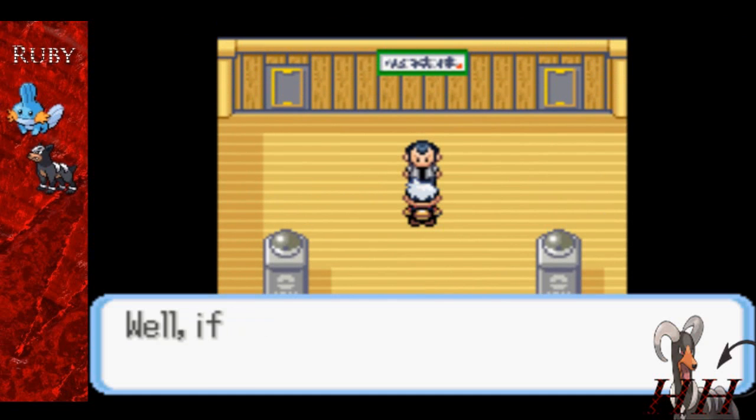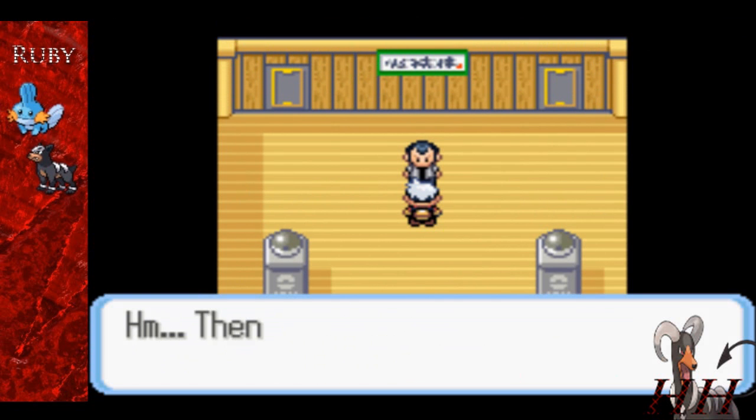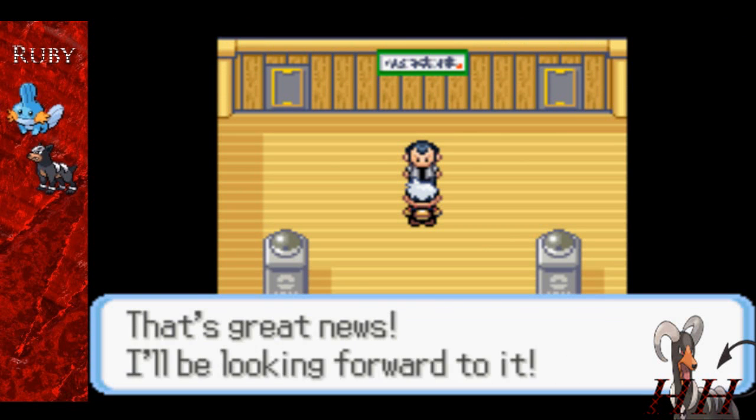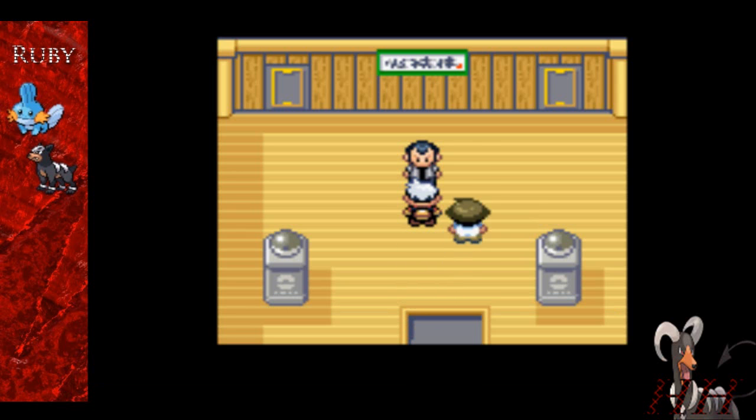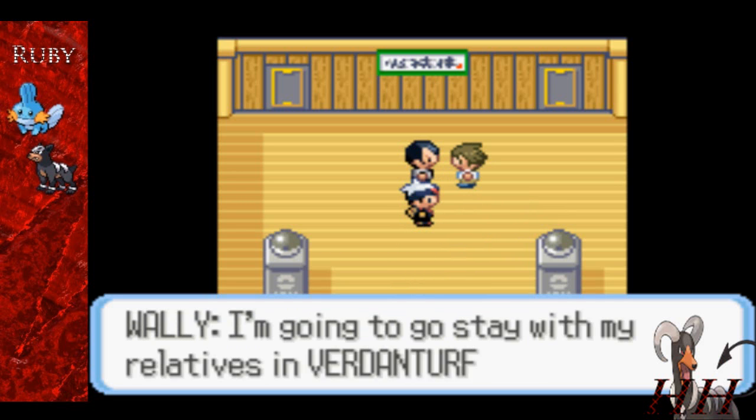The previous two places we've been in — towns, routes, and stuff like that — and this is the first city. This is the first gym we'll ever be in, even though we can't take on the gym leader, which is our dad, just yet. We can still come in, but we can't do anything here yet.